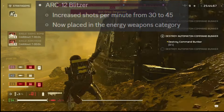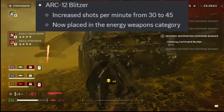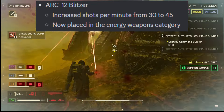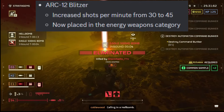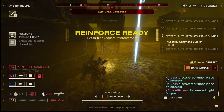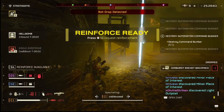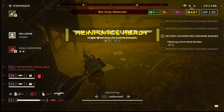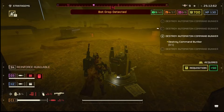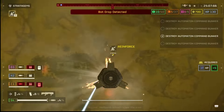Arc-12 Blitzer — another one of my favorite weapons for fun, and they gave it a lot of buffs. I'm really excited to try this one. They increased shots per minute from 30 to 45 and placed it in the energy weapons category. One cool thing about the Arc-12 Blitzer you might not realize — you can fire it while in midair, while diving, while moving. You're diving away from bugs and shooting at the same time. Now you're going to be shooting much, much faster. I am super excited to try the Arc-12 Blitzer, especially against Terminids.